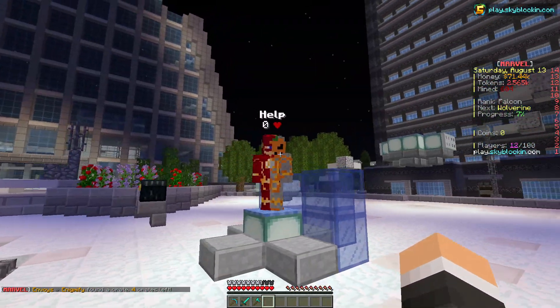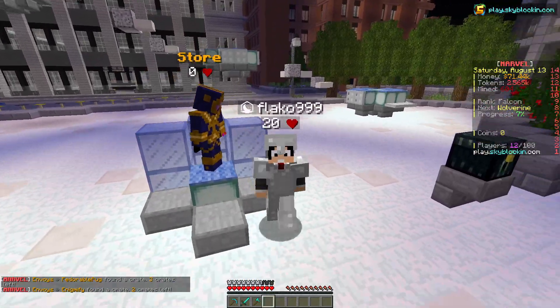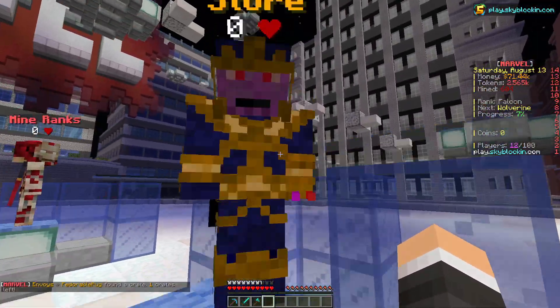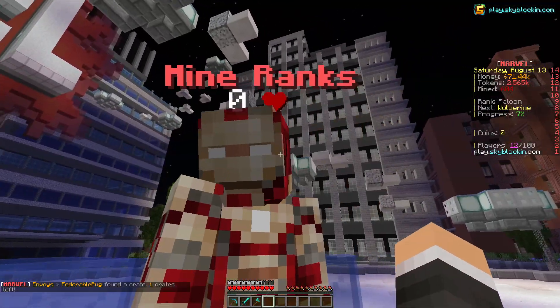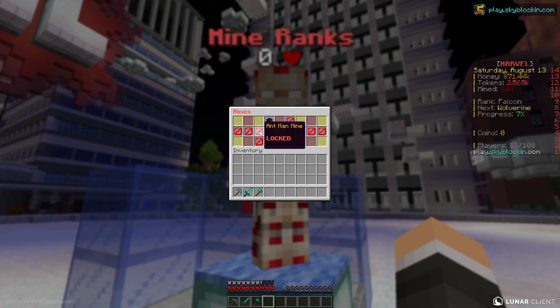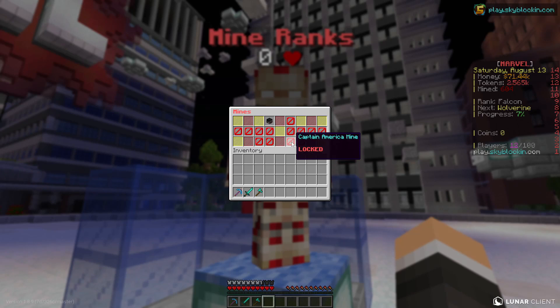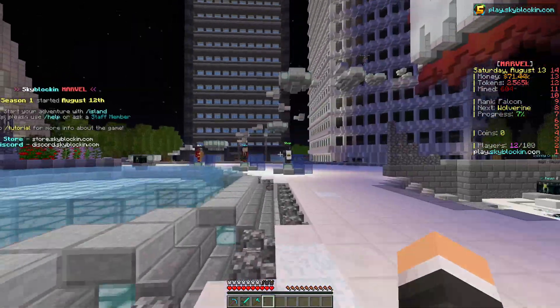I'll leave the help menu for you to explore on your own - I don't want to show off literally everything and want to leave you some content to discover. We also have the store if you want to support the server creators. We have the miner ranks - right now I'm Falcon, but there's Black Panther, Ant-Man, Deadpool, Vision, Hulk, Thor, Captain America, Iron Man, Captain Marvel, Doctor Strange, Hawkeye, Black Widow, Wolverine, and Spider-Man mine, which is really interesting. We also have the coin shop.